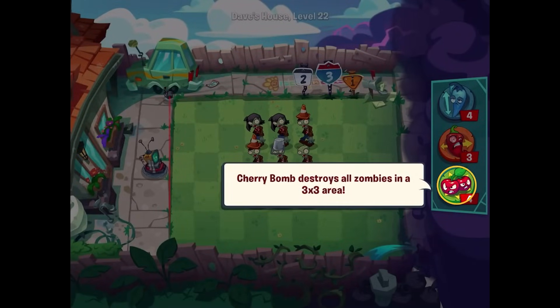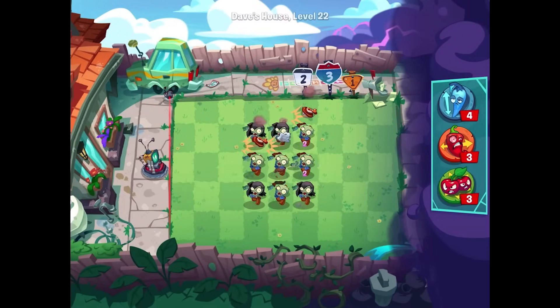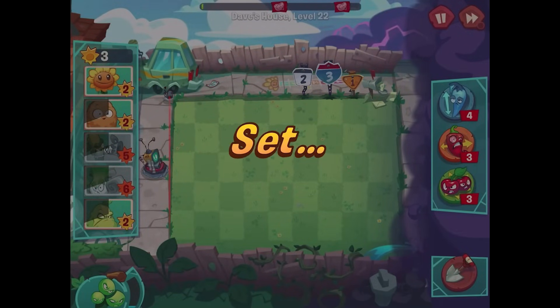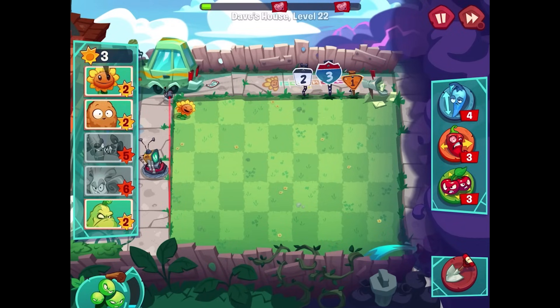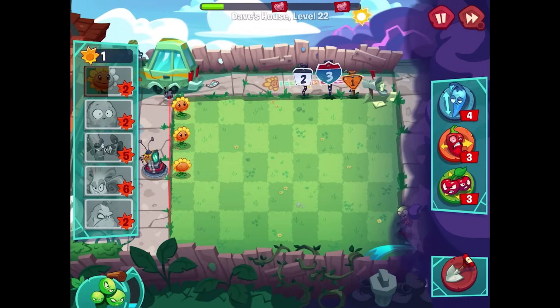Cherry Bomb destroys all zombies in a 3x3 area. As you can see, you can put a Cherry Bomb right here and in classic Cherry Bomb fashion it destroys all of them. Remember to save some for later levels — I definitely will for when the game gets more difficult. For right now I'm just going to focus on getting some flowers out. It's cool that different power-ups are starting to pop up.